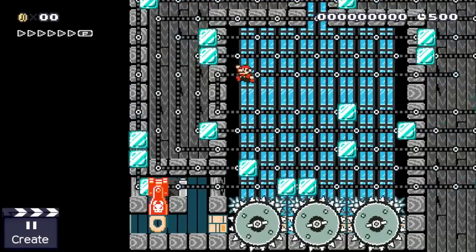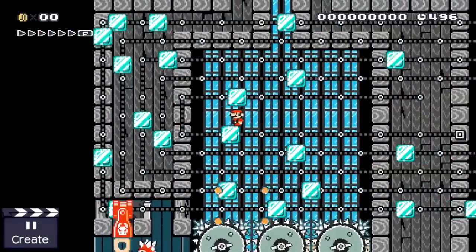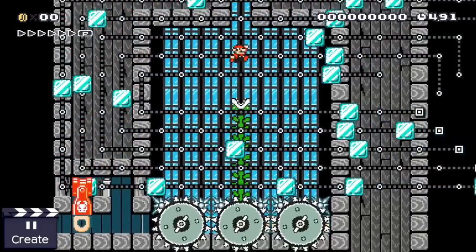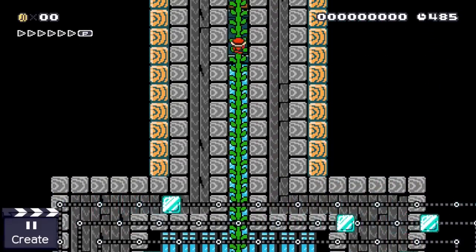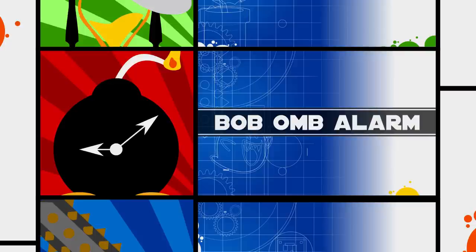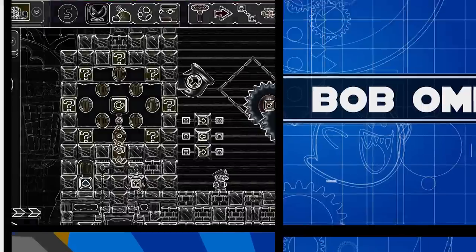If you want to create a shellmet timer which runs for a very long time, it's possible to use a setup like this one. Here a bullet blaster shoots shells into a small corridor at the bottom. Luckily for a plumber there are only three brick blocks blocking the exit vine containing question block, because surviving in this area is no easy task. Shellmet timers are really easy to set up and are capable of doing many small evil things to Mario. But sometimes timing something with a shell isn't the best way to do it — sometimes we need something a little bit more explosive.